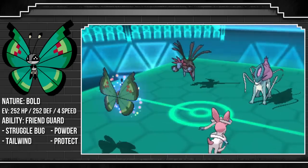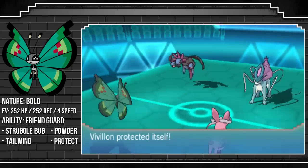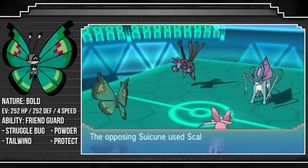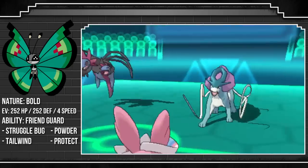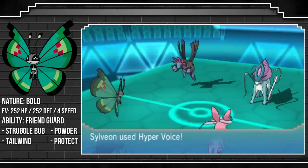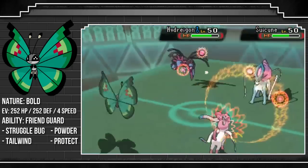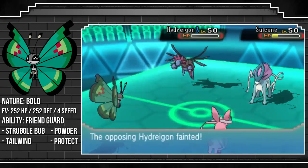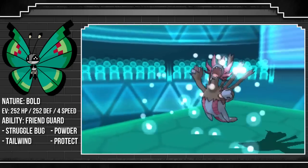I do go for a Protect here — again, I was predicting the Hydreigon to switch out, not wanting to deal with the Sylveon — but it seems as if he didn't have anything in the back to take a Specs Hyper Voice. He does give it the Scald, and as you can see here, the ability Friend Guard, which I run on my Vivillon — which is the Hidden Ability — allows Sylveon to take basically no damage from that Suicune.